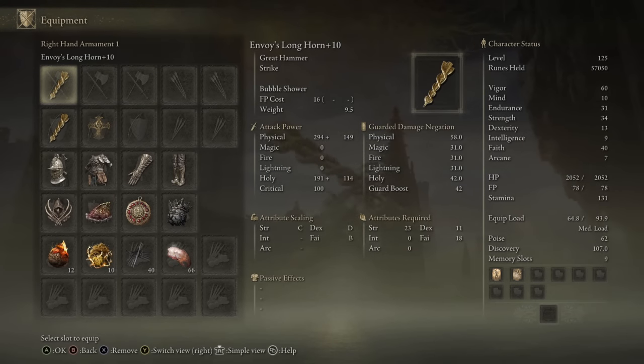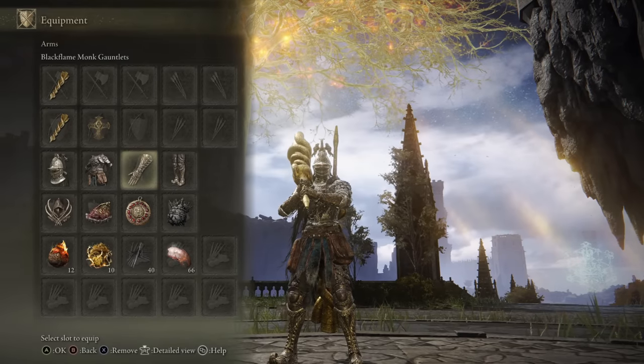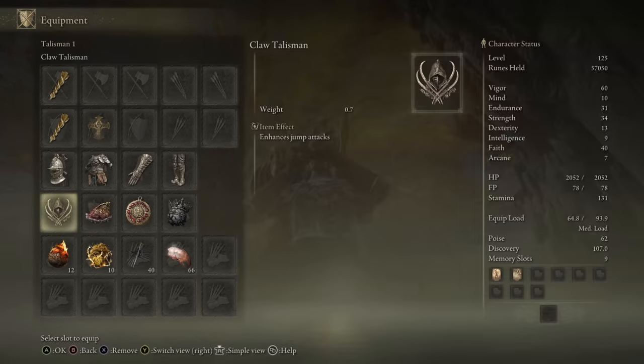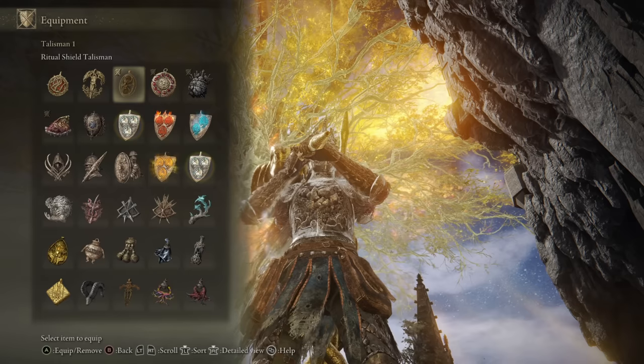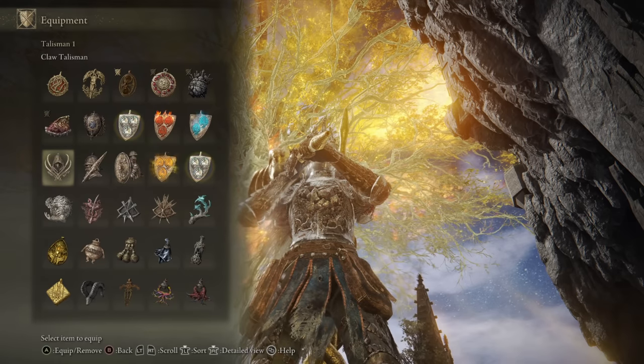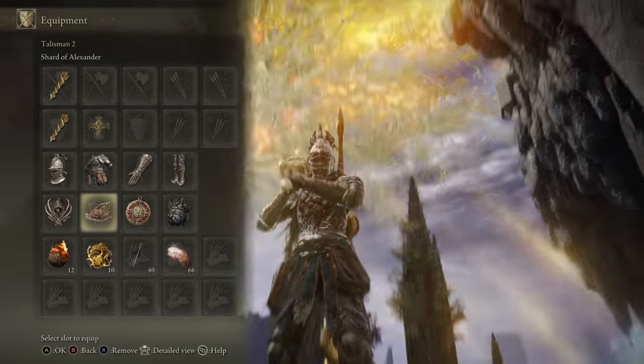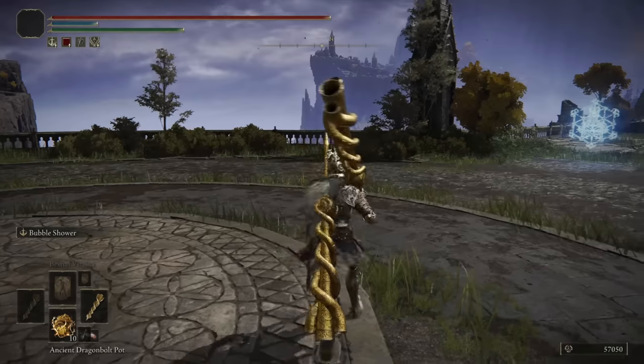We have our usual 60 Vigor and the minimum Endurance needed for the entire setup for the showcase. As for the choice of Talismans, my first Talisman slot is my Swap Around slot, so I do use the Ritual Shield Talisman to boost my defense at the start, and then I swap it to whatever I feel like I'm going to use for the weapon. So this time I'll probably swap to the Claw Talisman to enhance the Jump Attack. And then we have the Shard of Alexander to boost our beautiful Bubble Shower.